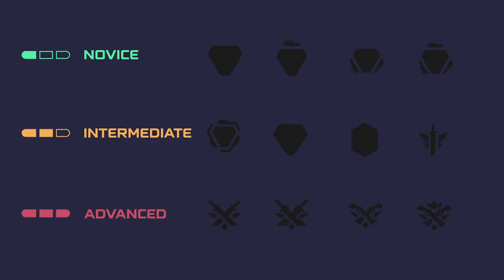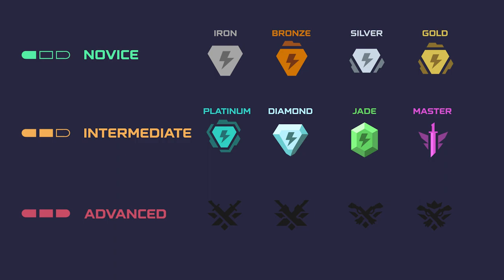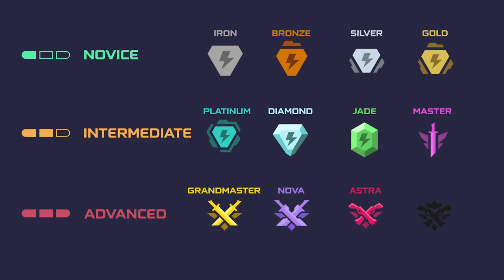The ranks for both Aim Lab and Kovacs users are Iron, Bronze, Silver, and Gold for novice players; Platinum, Diamond, Jade, and Master for intermediate players; and Grandmaster, Nova, Astra, and Celestial for advanced players.